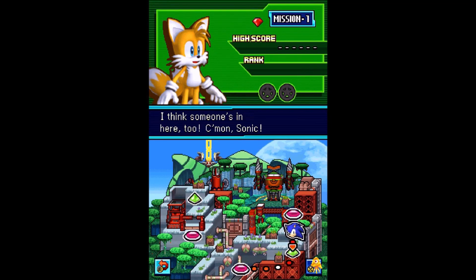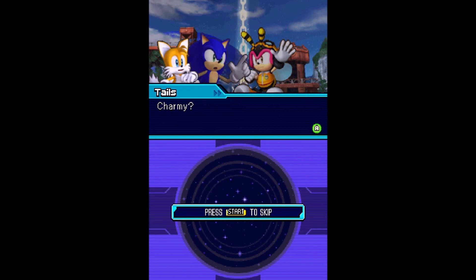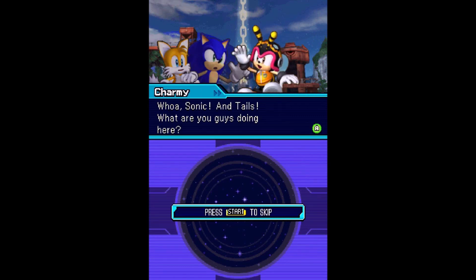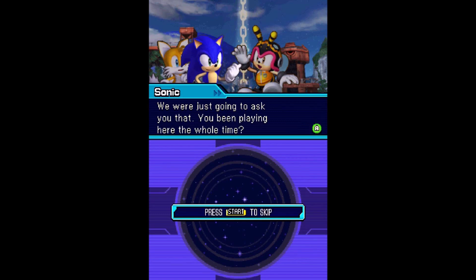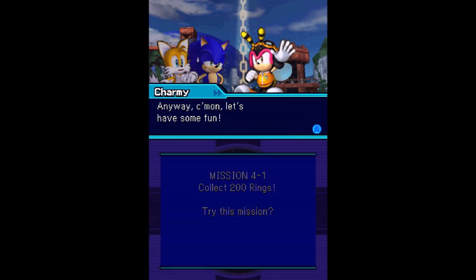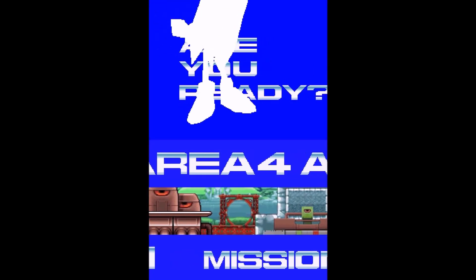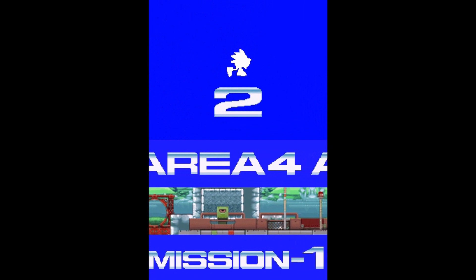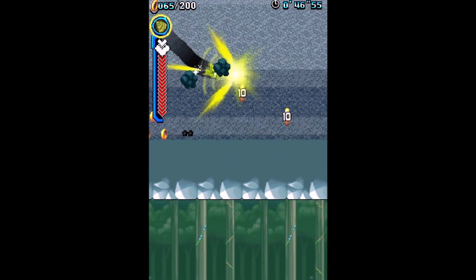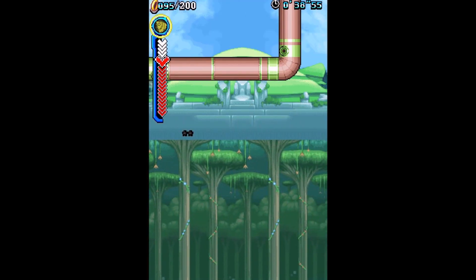Now we can take care of those missions — let's head into Mission number one. I wonder what specific characters we might bump into this time, because since the beginning of this video we bumped into not only Knuckles, but also Rouge the Bat. Here, we somehow bump into Charmy Bee, so I get the strong feeling we might be able to bump into the rest of the Chaotix members. Here we go onto the first mission on Planet Wisp — as expected, we're going to be collecting some more rings.